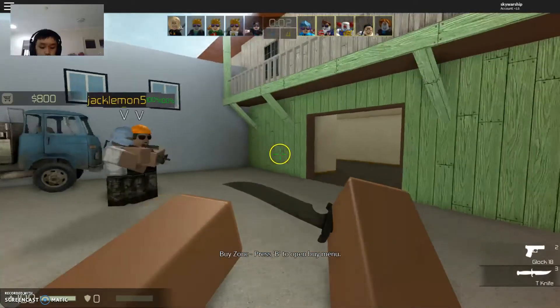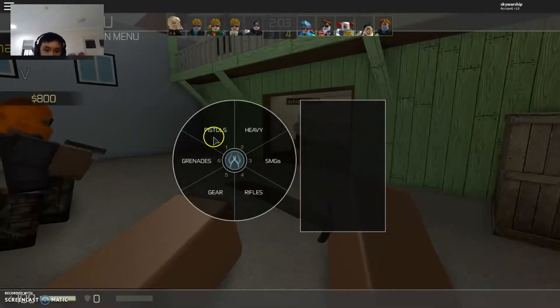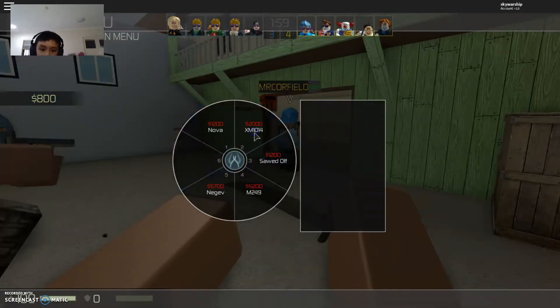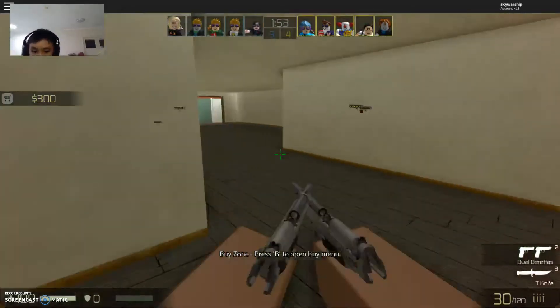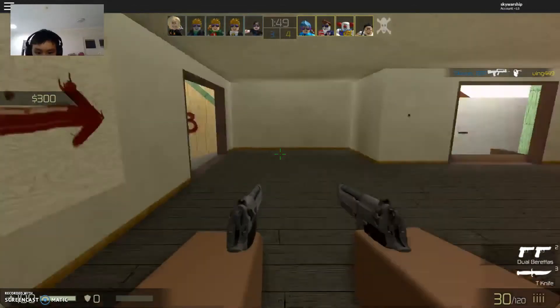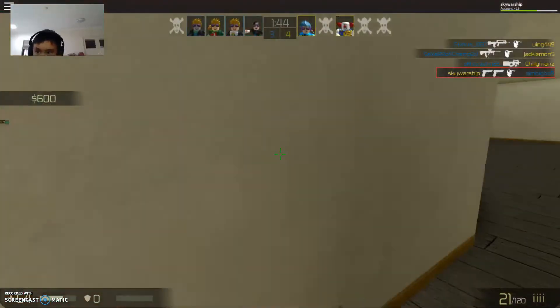I'll use my bat knife. Then you have to press B and there will be a lot of categories - grenades. So if you don't have enough money, get the buy-off from the pistols. I'll just stick with the dual baronade. Now you can hold out your knife from here. You scroll to change your category wherever you go like that.